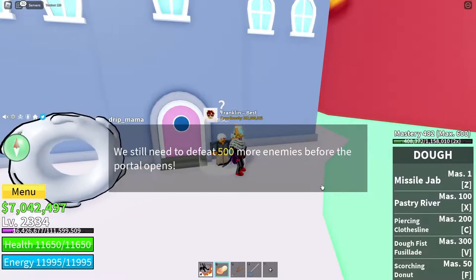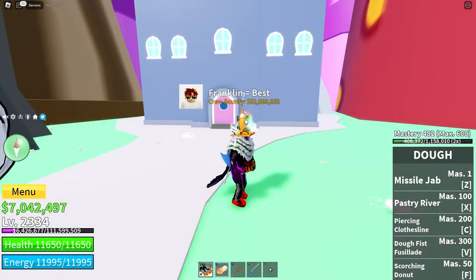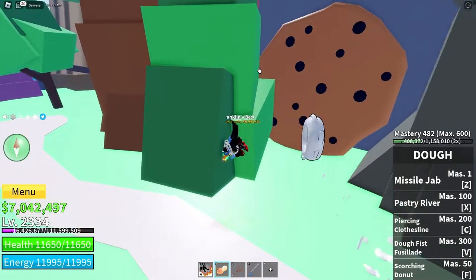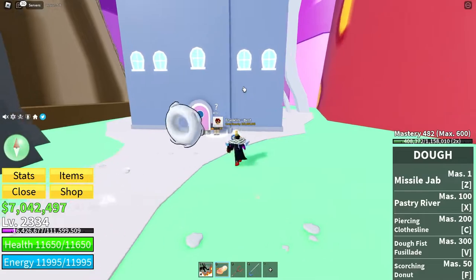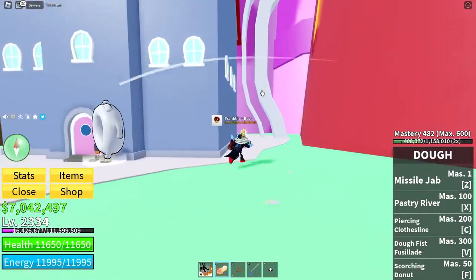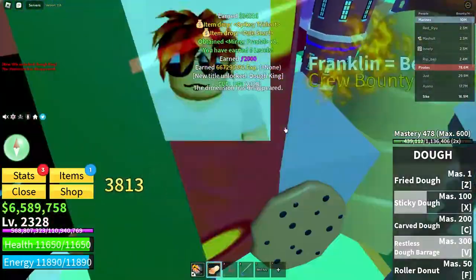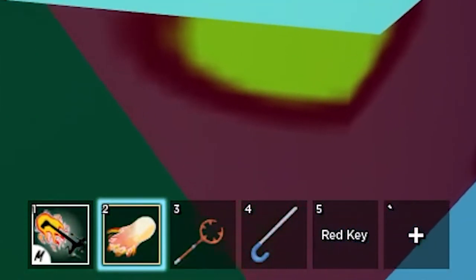I've still got 500 more enemies. When it hits zero enemies left, the person with the Candy Chalice has to talk to them and summon the portal, and it summons the Doe King. It doesn't matter if you summoned it or not — as long as the person who summoned it used the Candy Chalice, everyone who gets the kill for the Doe King will be given a Red Key and also a Mirror Fractal.